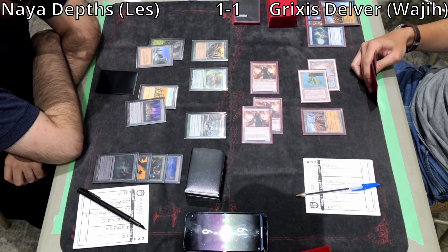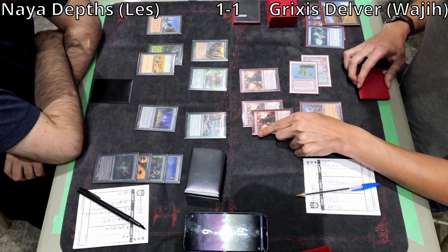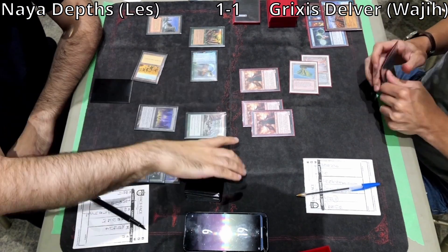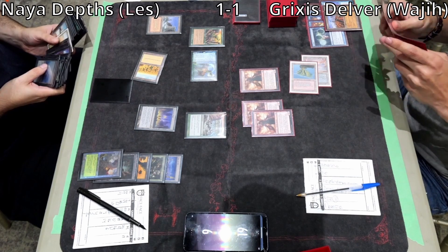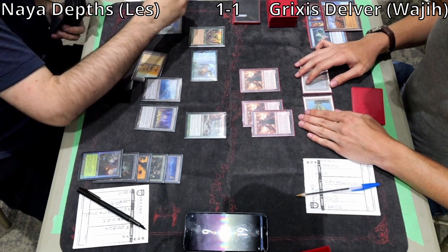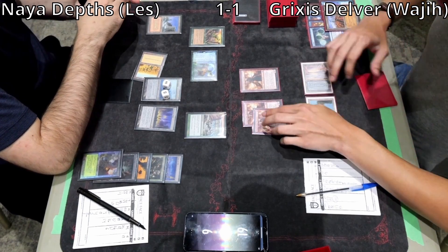Looks like he's going to pass the turn — only his DRC is untapped because of Choke. Wajji Wastelands the Yavimaya, Les activates Elvish Reclaimer and sacrifices the Yavimaya in response, so both Wastelands are gone. Submerge has been used. This might be the time to find Dark Depths — but because Yavimaya is gone, he can't make Marit Lage without enough mana. I'm curious what the last card in Les's hand was. If it was a land he chose not to play, that might have cost him the game.